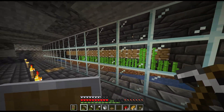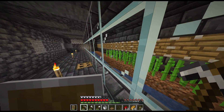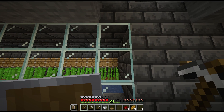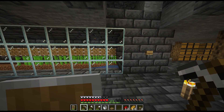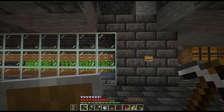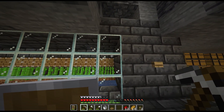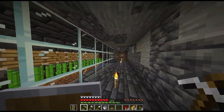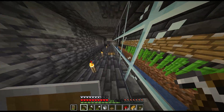For now this is going to be a manual sugarcane farm, so I have to manually press the button for the pistons to activate. But at a later date when I go to the Nether and I can get quartz, I can get observer blocks — which, if I place an observer block above the pistons, whenever the sugarcane grows three high it will send a redstone signal and activate all of the pistons. So that will make it then fully automated. We'll be doing that at a later date, but for now this is a way we can do it with the resources that we have.